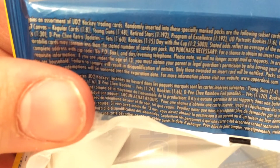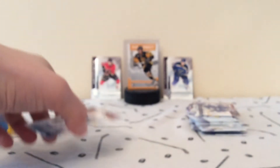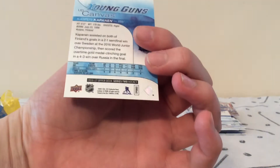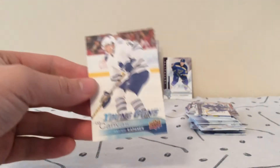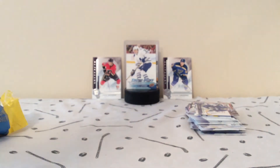1 in 48. You can see it right in the corner, right there — 1 in 48 Young Guns Canvas. Pretty nice hit for one fat pack. These are like 1 in 48 fat packs, so pretty sick hit there. Thanks for watching, everyone. Please subscribe and stay tuned for more to come. And I'll see you guys later.